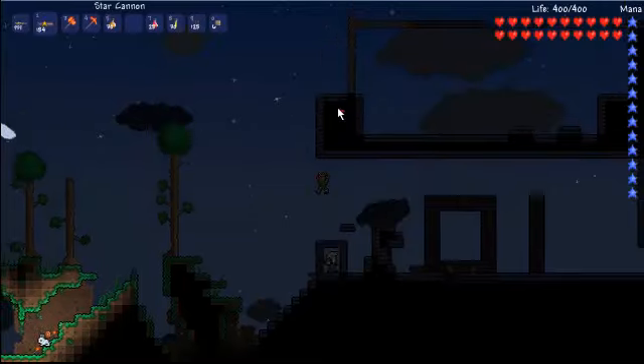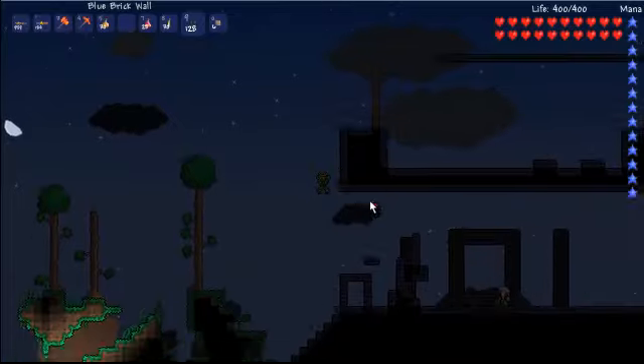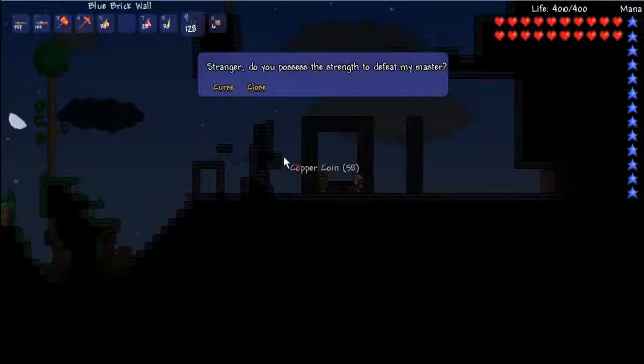So right off the bat, you want to make yourself a nice little comfort place right here. And now you want to talk to the Old Man. You press on Curse, and once you press on Curse, the Skeletron will appear right on you.